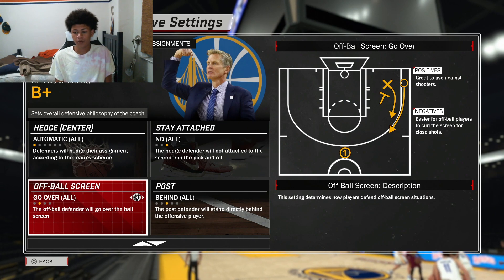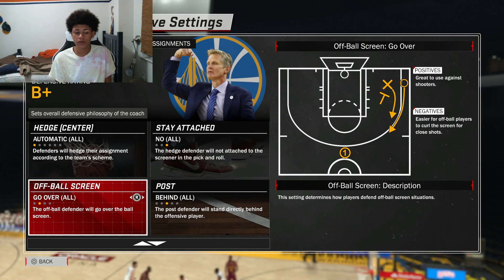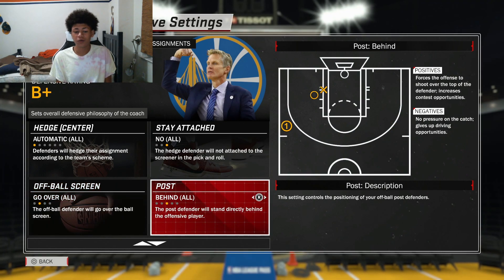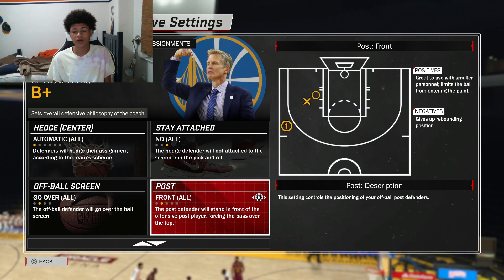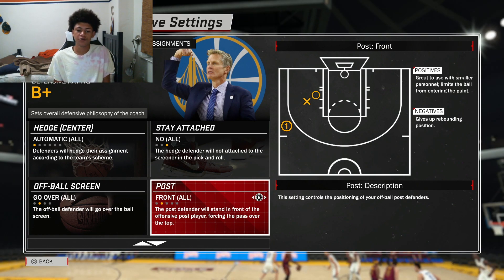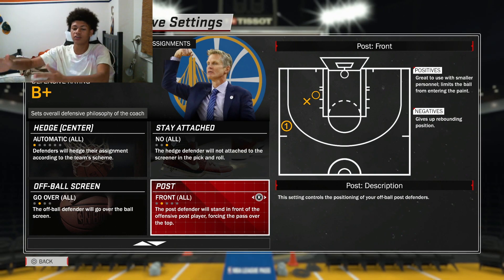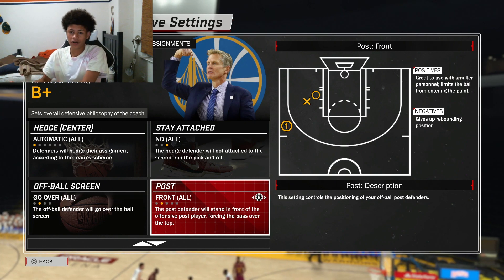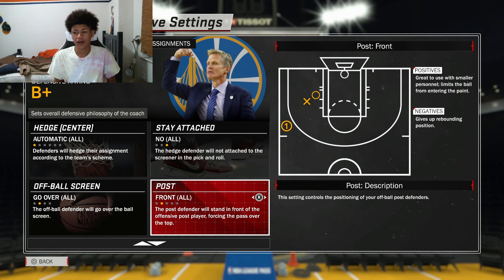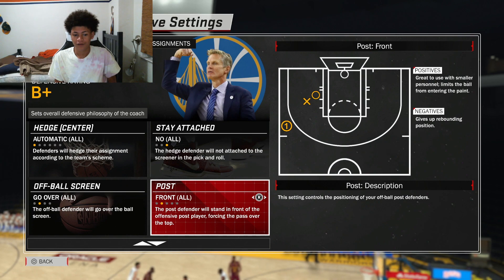Off-ball screen: same as on-ball screen — go over. Even if you get blown by on the off-ball screen, you'll still have help from your big man and others playing their zones. If you go under, they'll shoot in your face. Post defense doesn't matter too much, but one thing you cannot do is front him. If you front him and he makes a move to the basket, the help comes over and he can make a diagonal pass to the corner for a three. Do not go in front of the post.